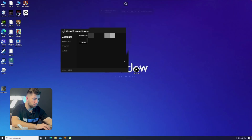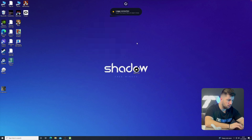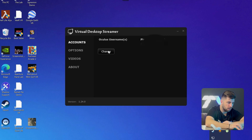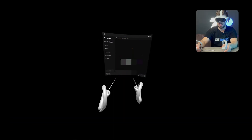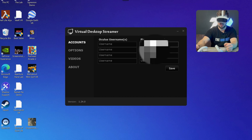That's our Shadow VR-ready PC in the cloud. The next step is downloading the Virtual Desktop Streamer app onto your PC or Shadow PC — available for Mac or Windows. Install it and open it. You'll need to add your Pico username in the app and save it. You can find your Pico username inside the Virtual Desktop app on the headset. Add that username to the streamer app on your PC, then minimize it.